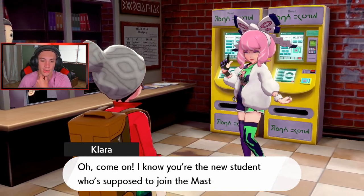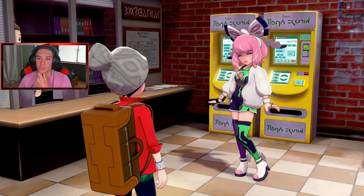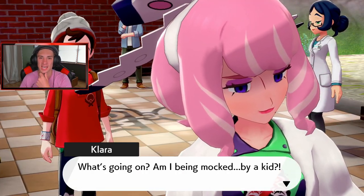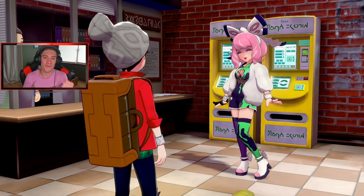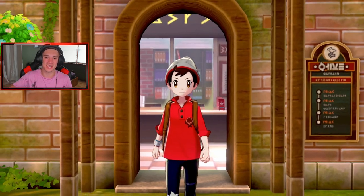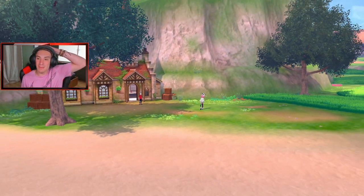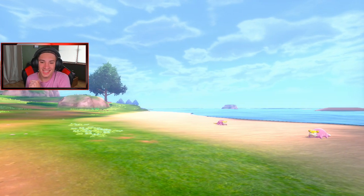We joined the master dojo! I know we get Kubfu and I know we can choose to get Squirtle or Bulbasaur. Isle of Armor is finally here — this is actually really hype. The Pokemon Company timed this perfectly; Pokemon Sword and Shield hadn't died out yet and then they give us this DLC to boost it up again.